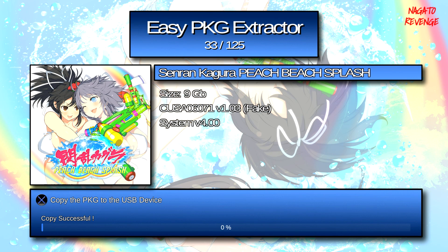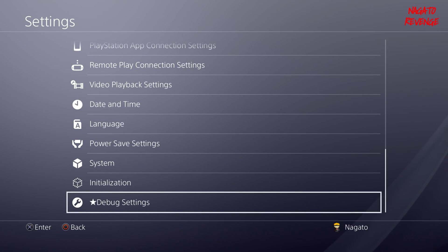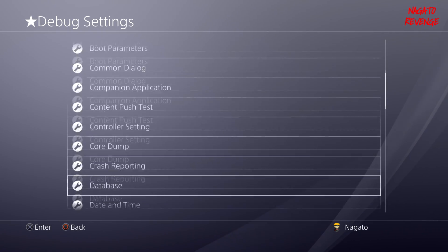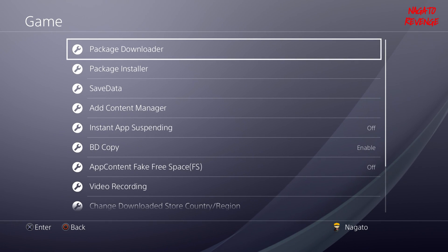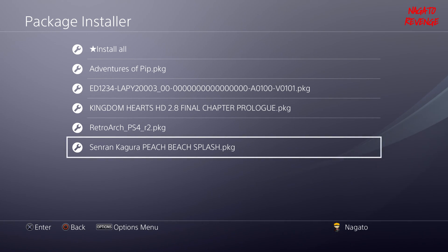Alright, my game has successfully transferred over to my HDD — it says copy successful. To confirm the dump, I go into Debug Settings, then Game, Package Installer, and you can see Senran Kagura PBS Splash is officially listed there as dumped. I'm going to jump to the PC to show that the PKG files are the same size — Senran Kagura should be around nine gigabytes and Adventures of Pip should be around 150 megabytes.